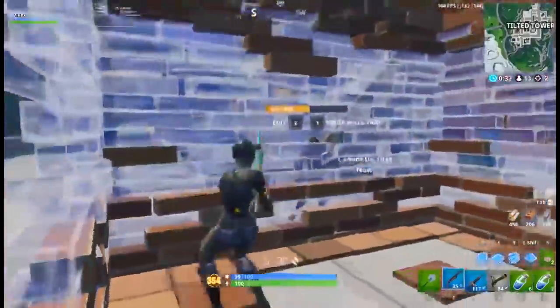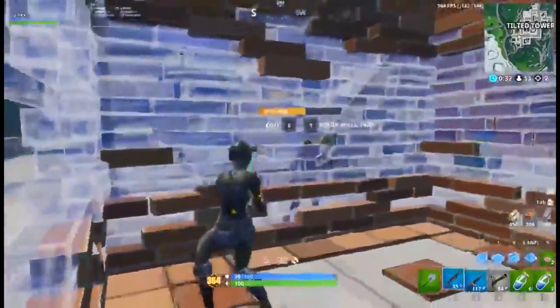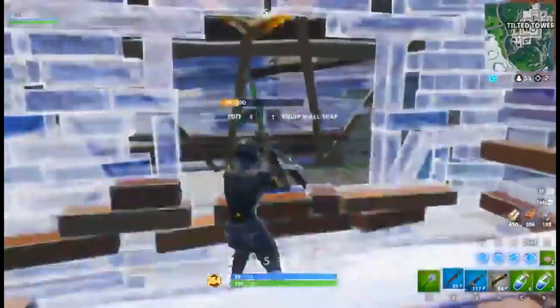Just realize the ramp blocking their shot is dependent on where your opponent is in their 1x1, so if they get too close, they'll phase through or it won't hit them and you're dead. Now you guys know how to pull off the Kuna Classic and how to counter it like Vilex does here.